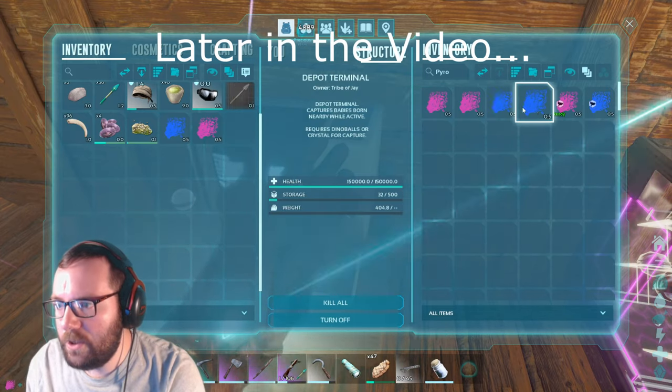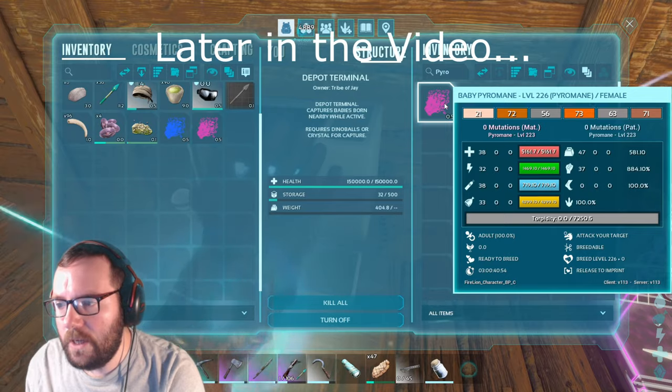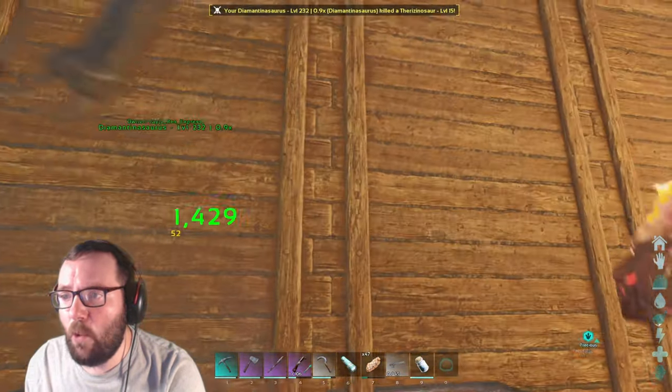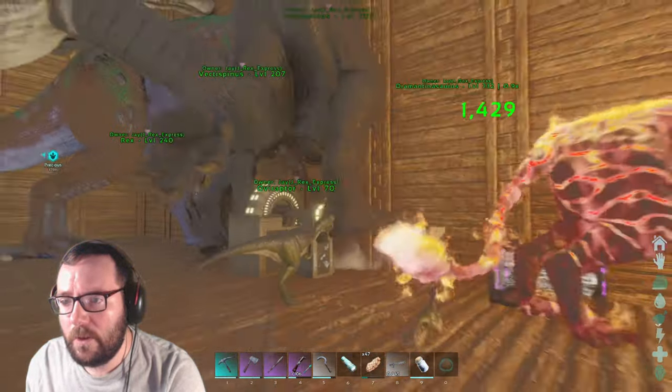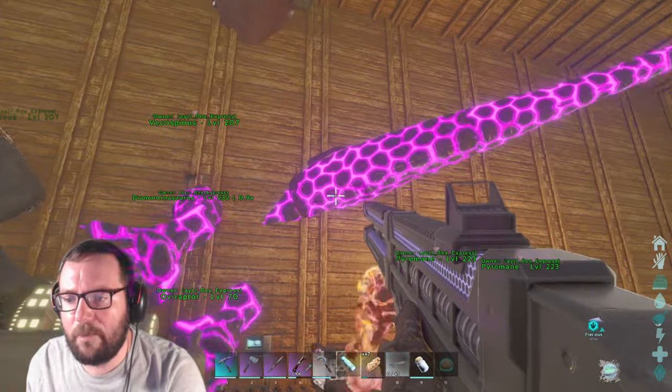All of them are 226, we got a 223, just so we can have a better chance of getting a mutated one. Are we being for real right now, Therizino? Now I gotta fix everything because a Therizino attacked my Sauropod.